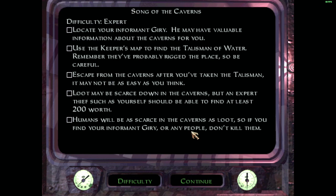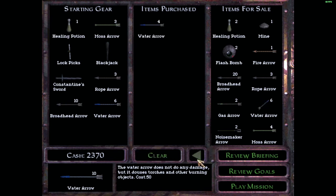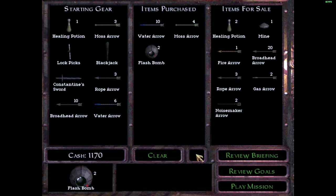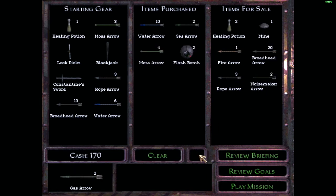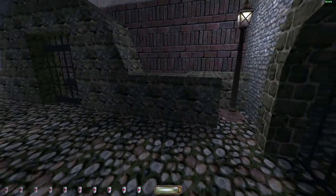Today we're going to be doing Song of the Caverns, once again on Expert Difficulty. The objectives here are kind of a bait and switch. We have to find the talisman of water, but when we actually get down to the caverns, we're going to find that the talisman was moved. So basically, we're going to start out here and swim through some caverns, avoid some craymen, and then make our way to the Opera House. It's going to be heavily guarded, so we're going to want water arrows, moss arrows, flash bombs, and gas arrows for when we need to take out guards we can't get right next to.